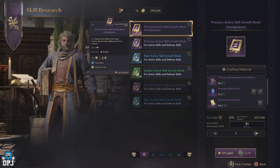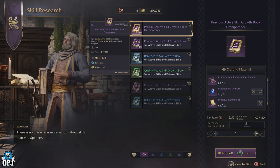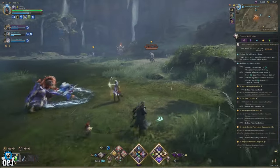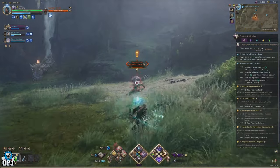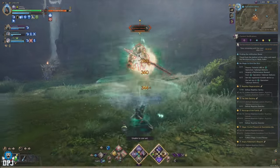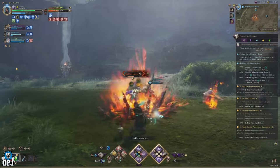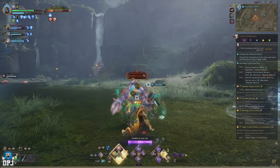Now what about the omnipotent skill growth books? These require one extra material: the precious omnipotence parchment. This is an item you cannot craft, so you have to rely on drops. The majority of level 50 enemies in and around the open world map can drop this, but it's probably going to be a rare drop. Another place you can get these — and get them quite often — is from those open world dungeons. If you're farming open world dungeons for parchments and marine ores, there's a good chance you'll get precious omnipotence parchments too, though they are a much rarer drop.